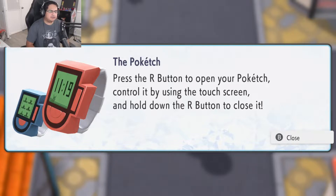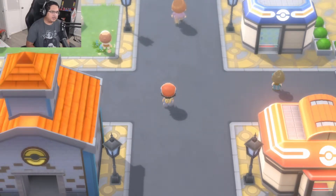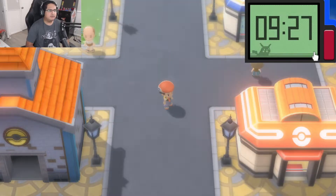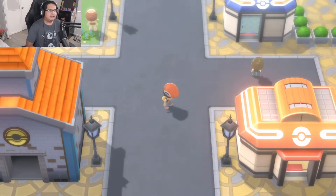So that's actually pretty interesting — the Poke Edge. Press the R button to open your Poke Edge. Control it by using the touchscreen and hold it down to close it. So you can actually use the touchscreen. They're finally making use of the Nintendo Switch touchscreen. If you're playing in portable mode, it probably won't be that weird for you. You hold it down with R. Yeah, I like the animation.